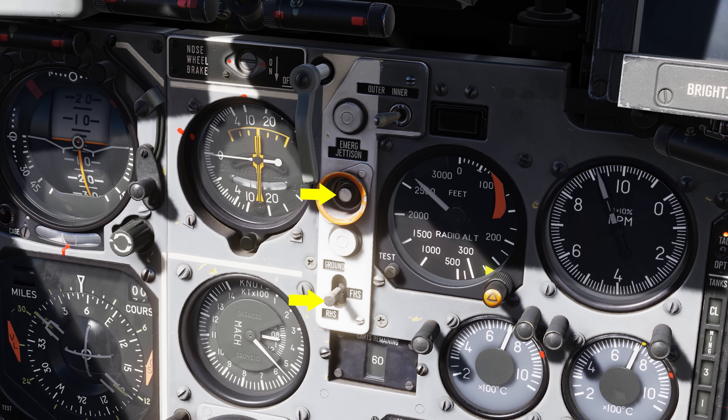In the center of the instrument panel is the emergency jettison button and the CMDS program selector switch. To jettison all countermeasures in an emergency, press and hold the emergency jettison button. The CMDS program switch has three settings: ground, forward hemisphere, and rear hemisphere.